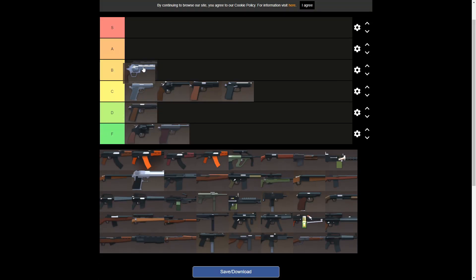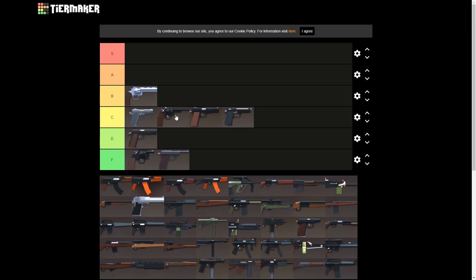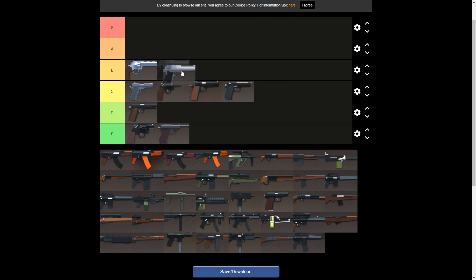Next up we'll do the Python. Python I'm putting in B tier. It's like the Model but it's rare and it's cool, and it can take a sight. It has more range and more damage — I wouldn't say a lot more, but it has more damage for sure. B tier is definitely deserving for the Python.